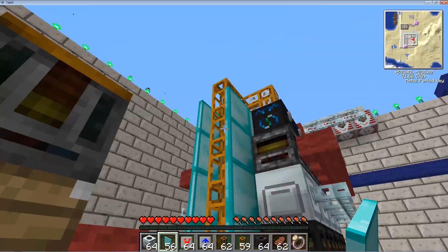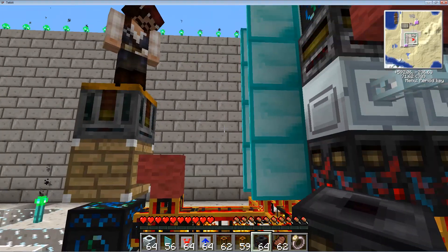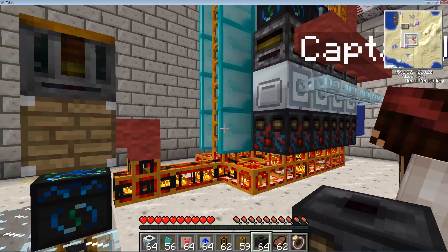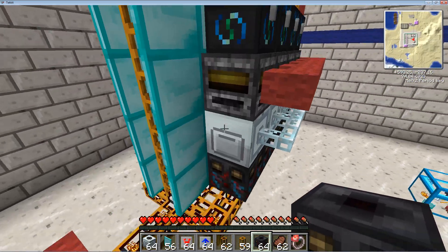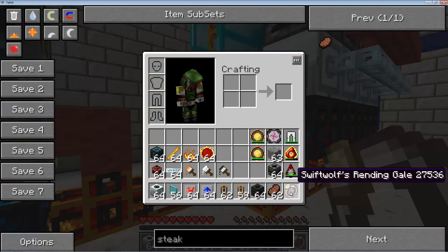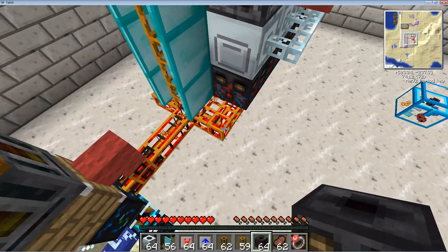And then we're going to just start slapping stuff on there — there are certain faces that need to be facing the right way, and we'll get to that in a minute. You'd better have a swift wolf rending gale or this is going to be a nightmare. Or some scaffolding.